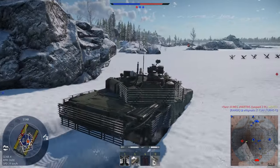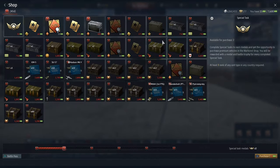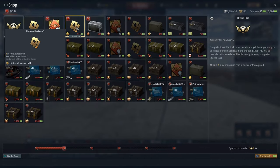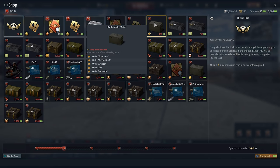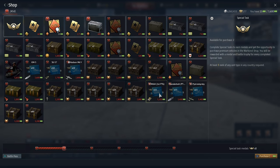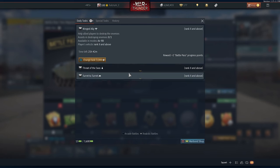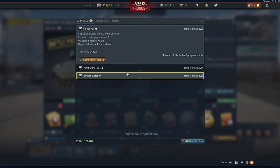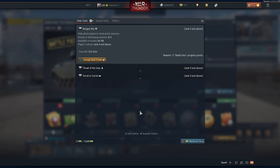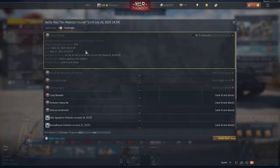Tip number 21: Warbond Shop. Make sure to check out the Warbond Shop every now and then. You can purchase backups, boosters, decorations, decals, and even premium vehicles. All you have to do is rank up your battle pass and do the daily challenges and special tasks. It is completely free, and rewards change every 90 days. If you didn't buy anything, you can save your Warbond currency for the next rotation.